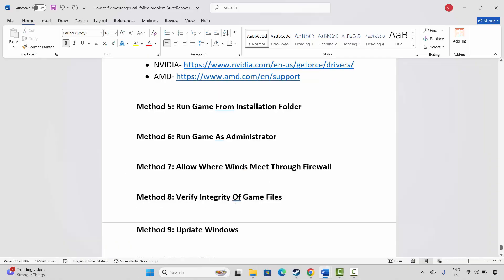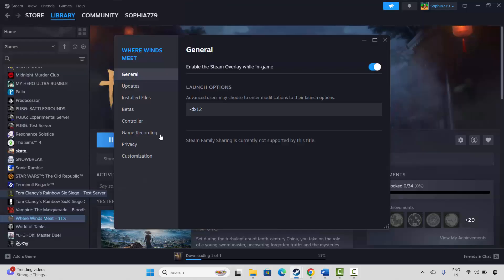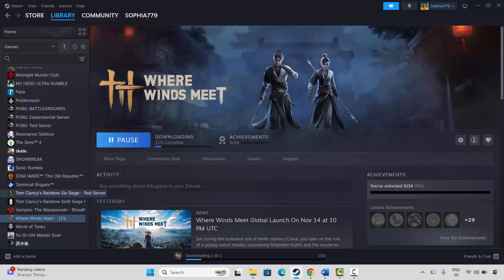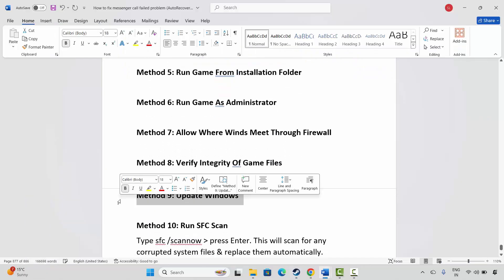The next method is to verify the integrity of game files. Go to Steam, under the Library section select your game, right click on it, click on Properties, then click on Installed Files, and click on Verify Integrity of Game Files. This will verify the game files — after that, check if the issue is fixed.